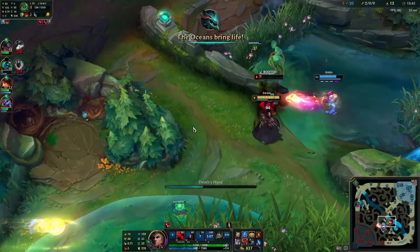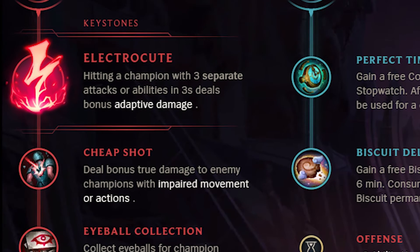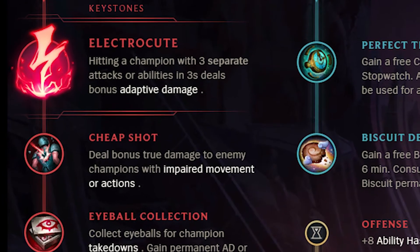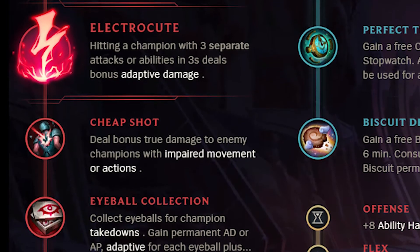Swain runs two main runes: Electrocute and Conqueror. Electrocute gives burst and allows for large amounts of early game pressure. It can also be procced very easily from a simple E, pull, auto attack. You can swap this for Dark Harvest, which is stronger late game and allows for better snipes.